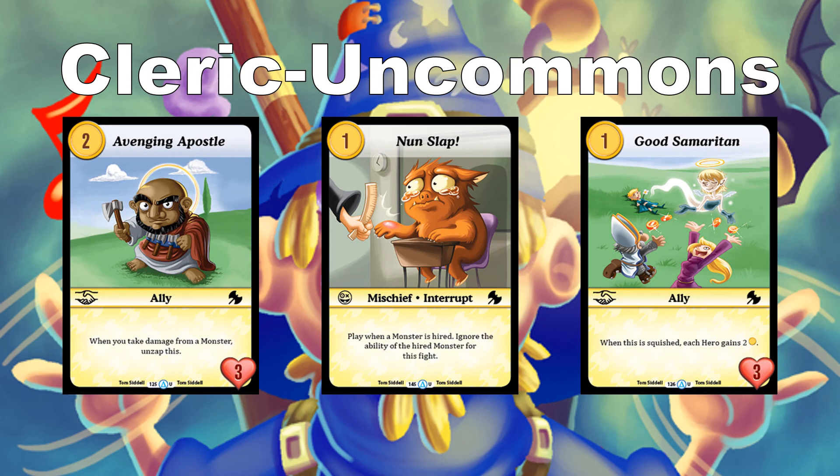Good Samaritan costs 1 — when this is squished, each hero gains 2 gold. It's a 1-cost with 3 toughness, so you'll want to throw this in front of a lot of threats. Your opponent almost wants it squished too, which makes it useful either way: throw it in front of attackers — if it gets squished, both players get gold; if not, you just blocked some damage.